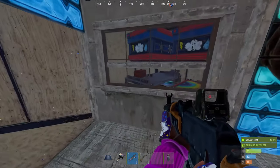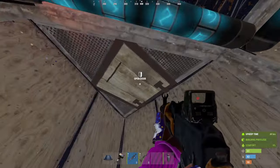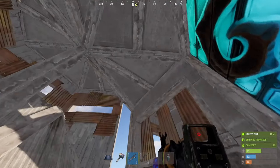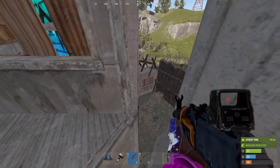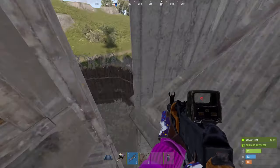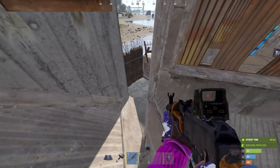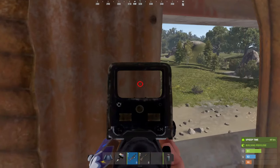On this floor we've got the battery, some storage, a repair bench, and you've got two ladder hatches going onto the shooting floor. Come up onto the shooting floor now - we've got a wide gap peak here. See how much coverage you've got there of the compound as well as outside the base.